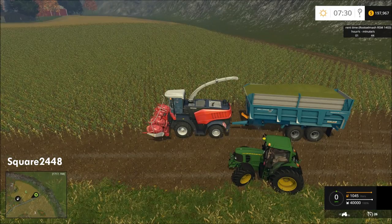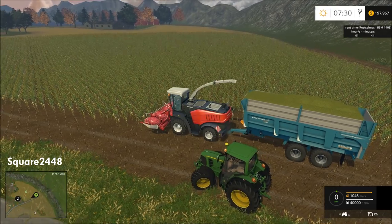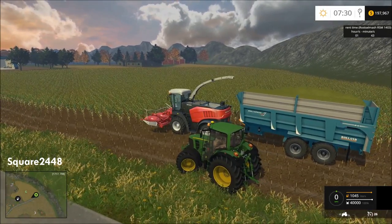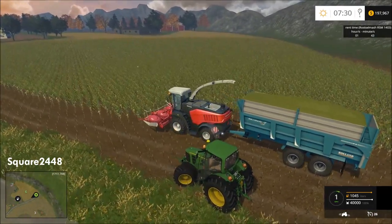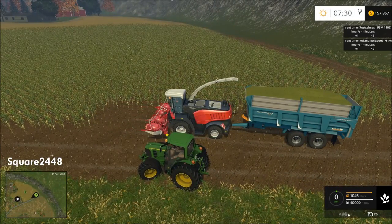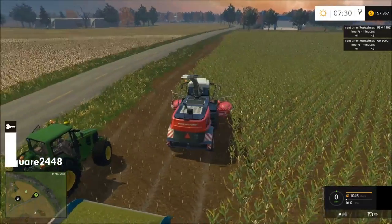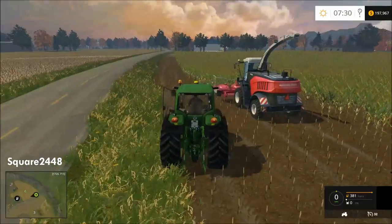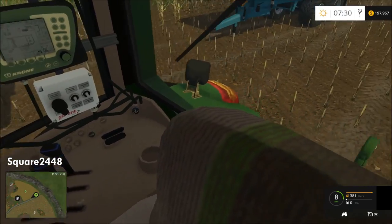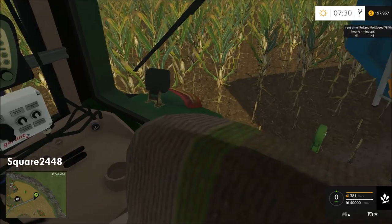We've completed one and a half passes around this field and our grain cart got full. I brought the John Deere tractor from the farm over here. We aren't going to drive the harvester all the way to the biogas, so we're going to back up, disconnect the trailer, drive forward, turn the harvester off, and jump in the John Deere to hook up to the grain cart and take it over to the biogas.